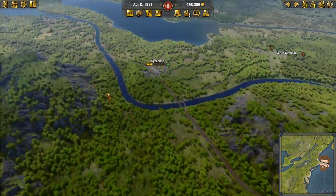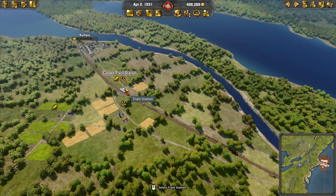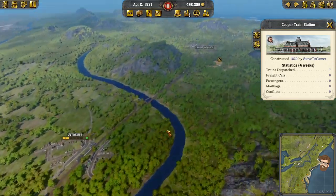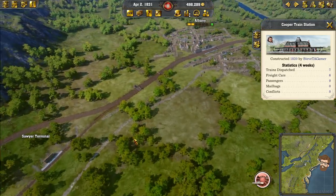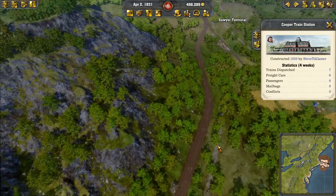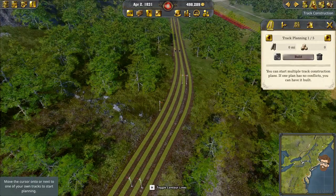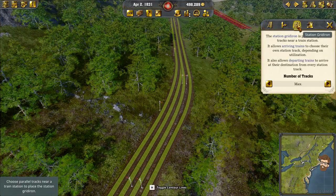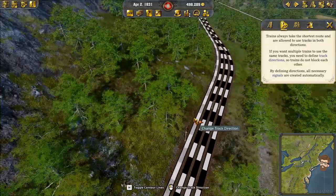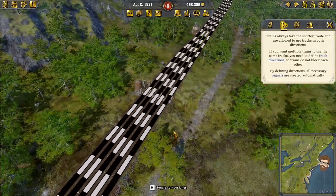I had a thought between videos of having Cooper Station bypass the line and go straight over to Albany — it's an ask to get done, but I do like the idea of it. Now we've got four tracks going this way, with two going outbound. That is not going to be able to last long term — it goes to four here and kind of two down here. I may need to expand my main line between these two cities.